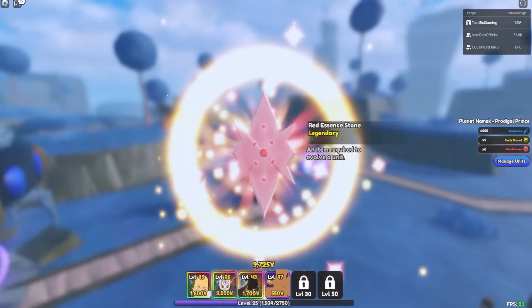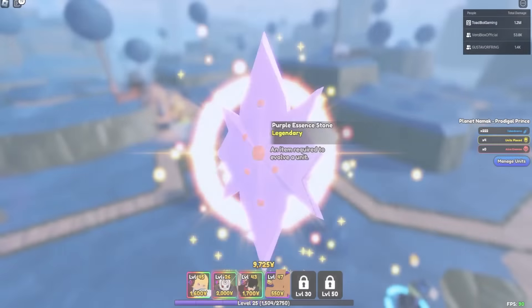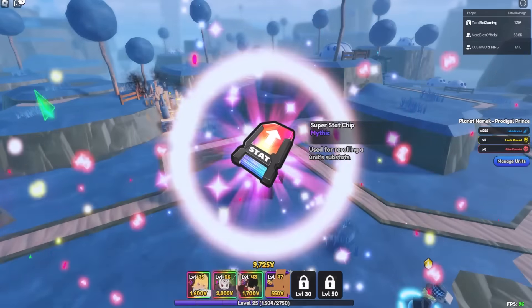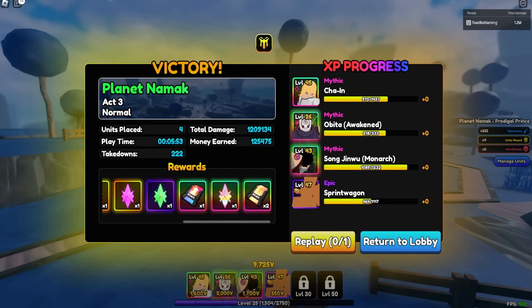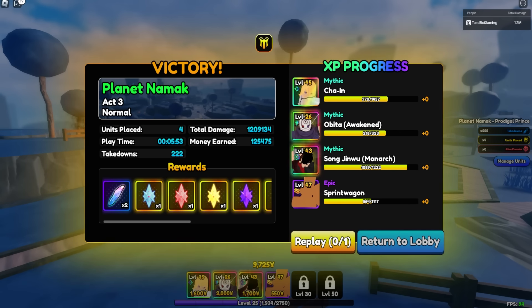I got some re-rolls from doing that — a legendary, another one. We're resupplying the stock we just used, an epic, a mythic chip, and a rainbow one as well. What do you think of Obito? I think he's very OP. He's only level 20-something and doing so much damage. Ethereal might have been the better trait for him long-term, but Monarch makes things super cheap and easy to upgrade for now. I think I have maybe one or two more evos to do, including our Outlook card and maybe Vegeta — keep an eye out for those!